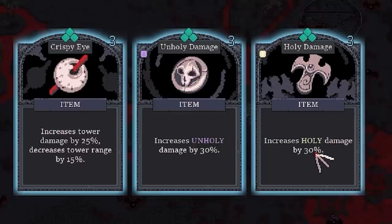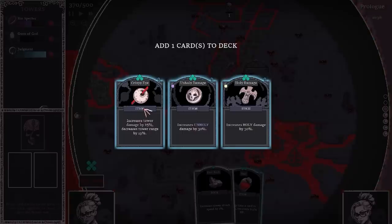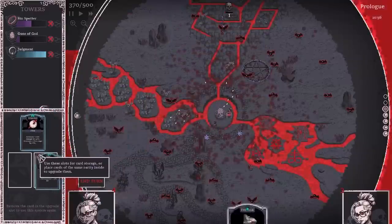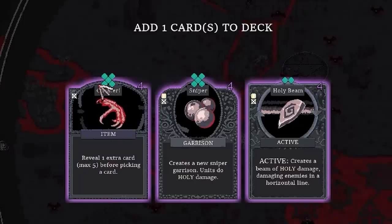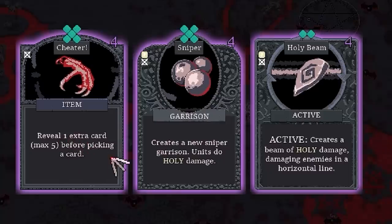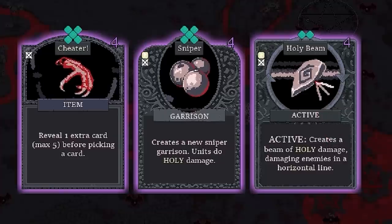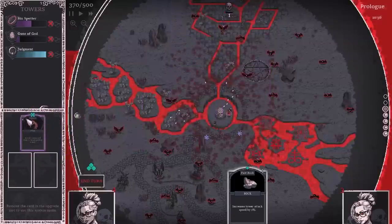These are pretty good — increased damage by 30%, and the other does 25% and 15% on damage and range. But I don't actually want to use these — I think I want to create a purple. So if I take one of them and merge it with this, it will give us a purple. What do we get — oh, Cheetah. Cheetah reveals one extra card, max five, before picking a card. Or we could make a Sniper Tower, or do the Holy Beam. I feel like Cheetah is probably the best thing. For now I think we'll leave it there, and with my remaining currency we'll just play these hot rocks.